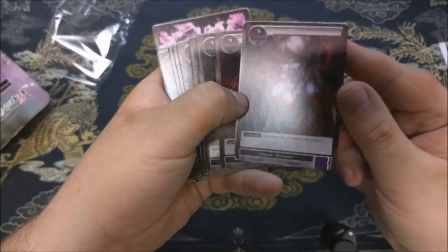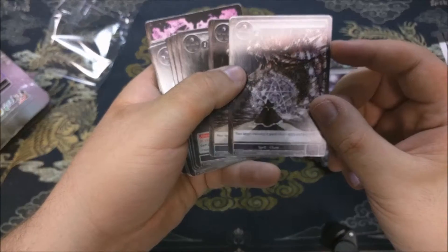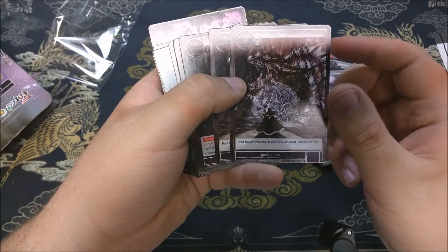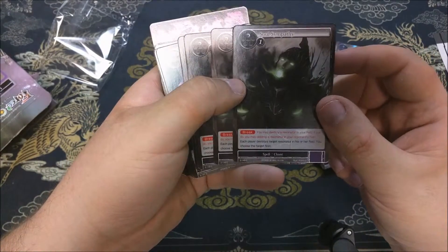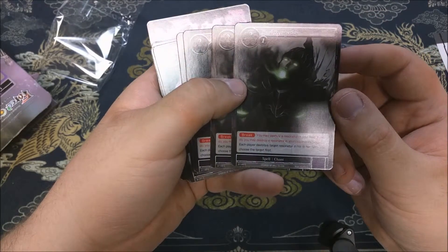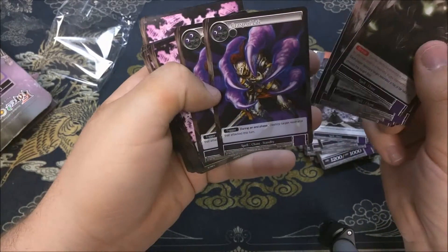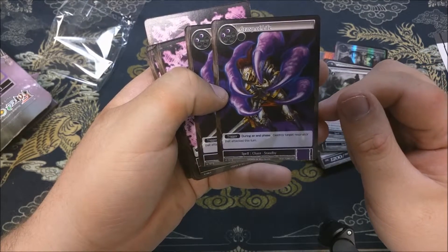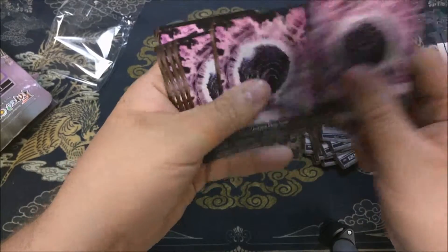Power of Hatred adds plus 400 attack but minus 200 to defense. Binding Chain — target resonator gains minus 400 attack and minus 400 defense until end of turn, and it rests them — that's pretty handy. Soul Symphony — each player destroys target resonator in his or her field; you choose the target first. Got four of those. And a spell that destroys target resonator that attacked this turn — Grasp of Life.